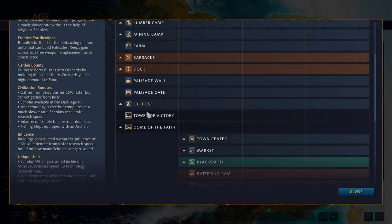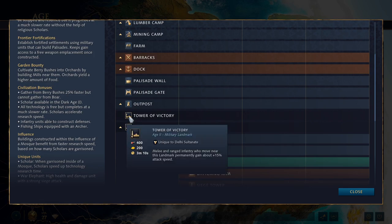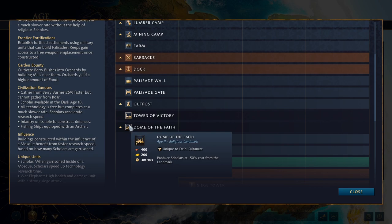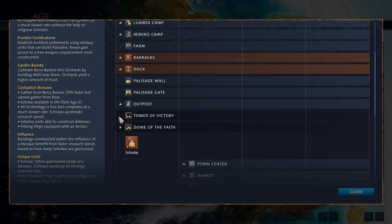For Feudal Age landmarks, you have the Tower of Victory versus the Dome of the Faith. The Tower of Victory gives melee and ranged infantry that move near it permanently 15% attack speed, but it's clunky since units have to physically run by it. The Dome of the Faith produces scholars at minus 50% cost — only 75 gold apiece. Since you really, really need to get scholars out as quickly as possible, the Dome of the Faith is definitely the one to go for in almost every situation.